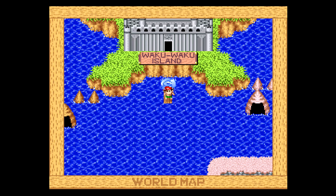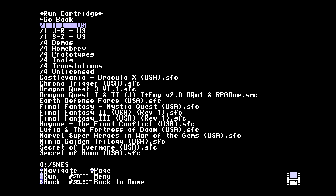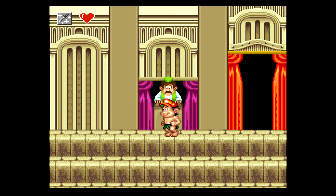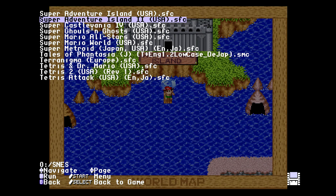Now I'm going to power off the unit, power back on, go back to my game, and show you that I do in fact have my sword. There you can see I've got my sword. In the last version of the firmware that worked just fine — the first save would always work.